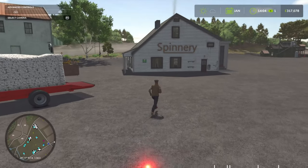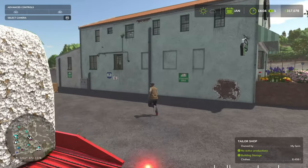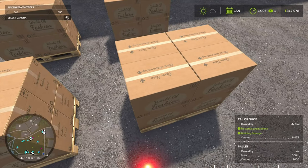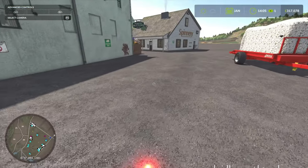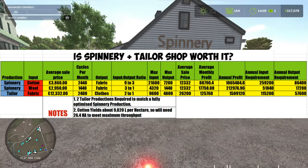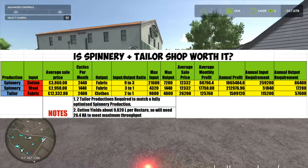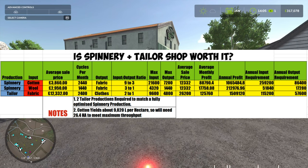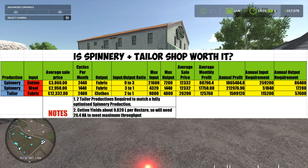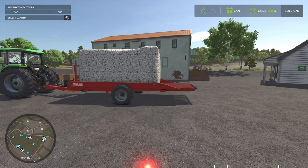You need the Spinnery to process your wool and cotton to get fabric. Then it gets shipped over to the Tailor Store to make clothes. This is why the Spinnery and Tailor Store and all that good stuff is really worth doing in FS25, especially in FS25 where we've got all these new crops. Some of them are worth it, others aren't so much.